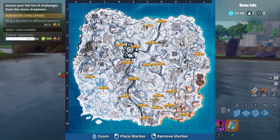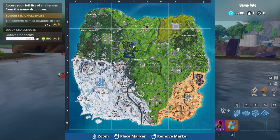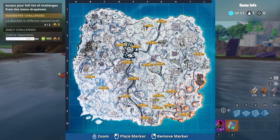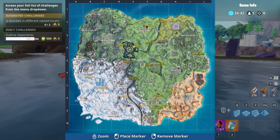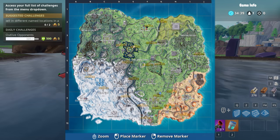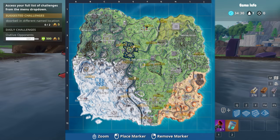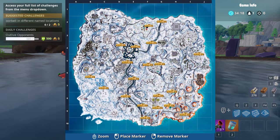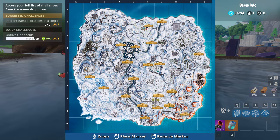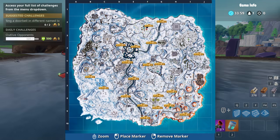We have a full map by FortTori that I'll show on screen now — there are a lot of haystacks marked. The easiest ones are: near Paradise Palms lake, near Fatal Fields (two spots), one at Lucky Landing, one near the bridge by Shifty Shafts, one in the unnamed location, and two by Leaky Lake. The others are harder to find, but the ones I showed should be enough to complete the challenge. You can check FortTori on Twitter for all locations.